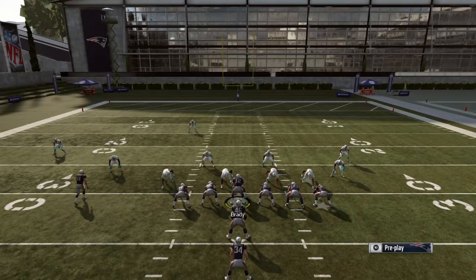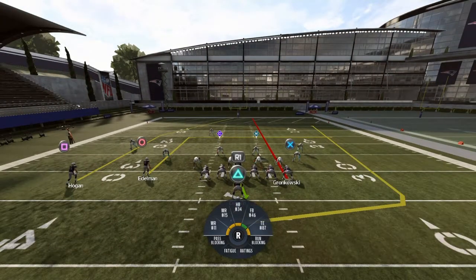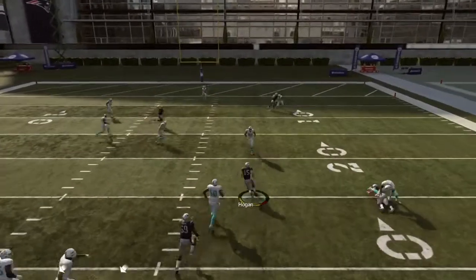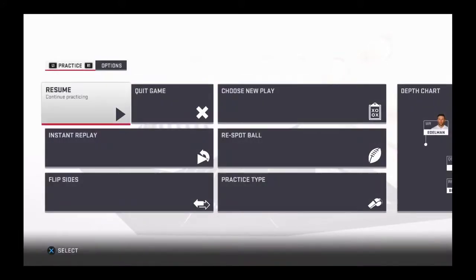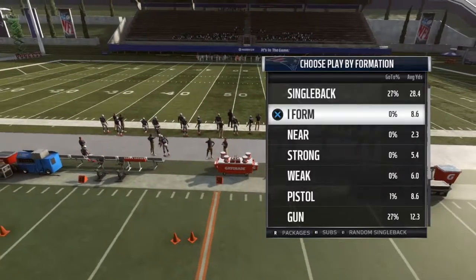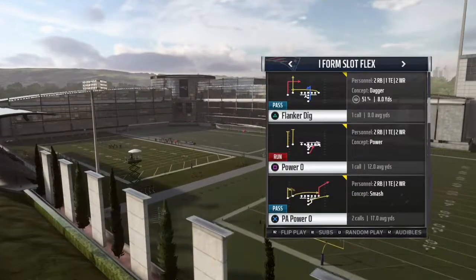We'll go through it again - block your fullback, halfback wheel route, fly the tight end, and drag the square route. That's what it should look like when it's set up. You just see whatever comes open and take it. Pretty much should always have the low route open, and if they cover that you'll get your deeper route open. It's a really good play. This formation in this book is just so loaded.